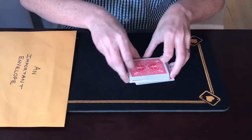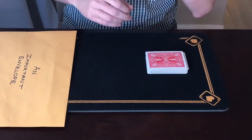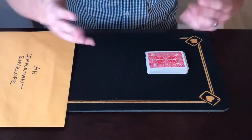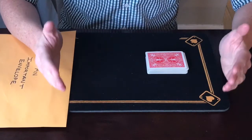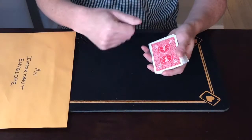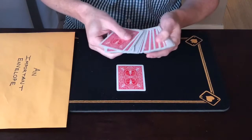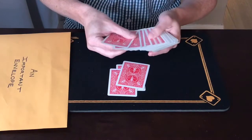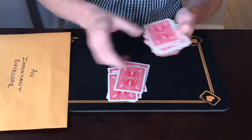When they're happy with their shuffle, I would ask them to start dealing the cards face down into a pile. What I want to make sure of is that the spectator has as much choice and control as possible — I don't want to influence how they deal at all. They don't have to deal just from the top one at a time. They can deal from the top, they can deal from the middle, they can deal from the bottom.